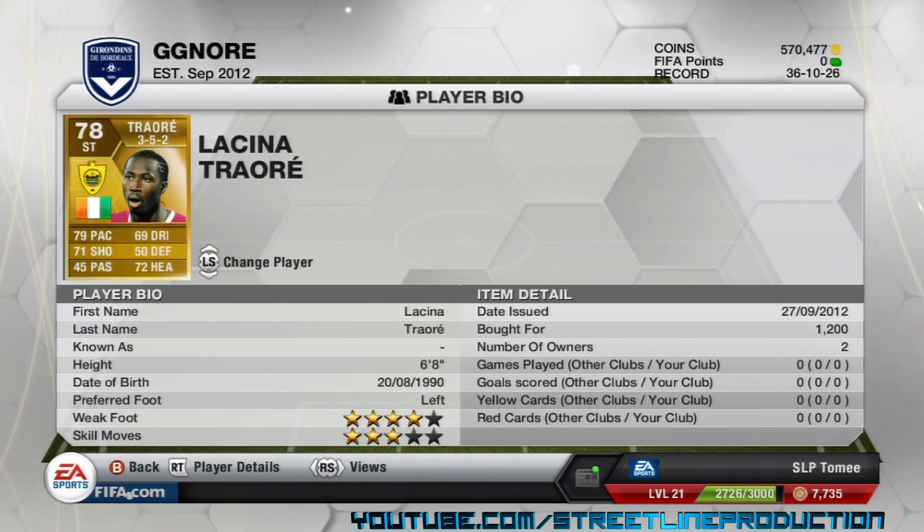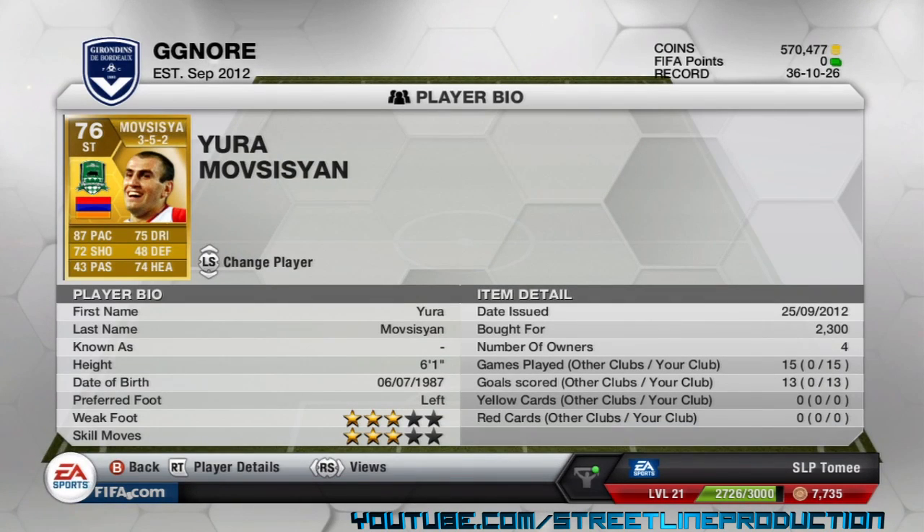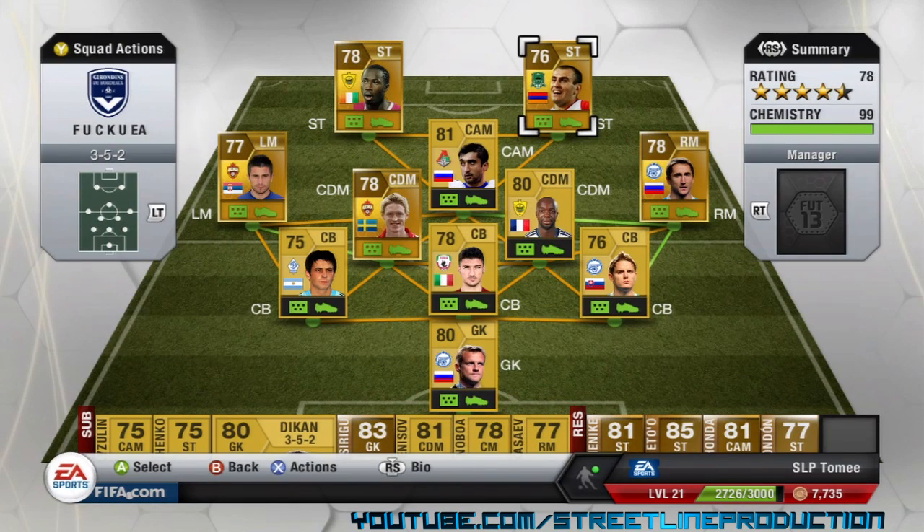His heading says 72, but the reason is he's so tall he doesn't even need to jump. I definitely recommend getting him for a Russian league team if you can't afford players like Eto'o or Dembele. The last striker I've got is Yura Movsisyan — he's actually the best find I've found in ultimate team in the Russian league. He's got 87 pace, 75 shooting, 75 dribbling, 72 passing, and 64 heading, and I got him for 2,300 coins. He's seriously one of my favourite players — I've scored 13 goals with him. I definitely recommend getting him; 2,300 coins isn't as expensive as you think.